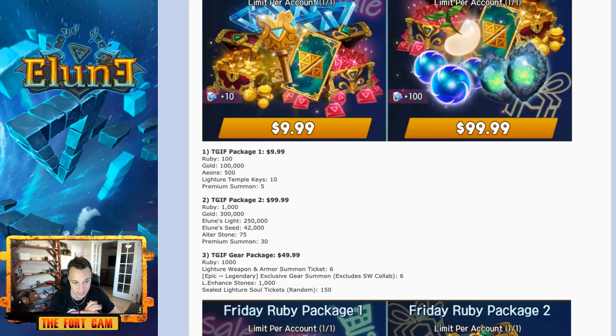Then we have the gear package for $50, which includes 1,000 rubies, six literature weapon and armor summon tickets — I'm pretty sure you'll actually get those gear pieces randomly; I'm hoping the rates are higher for necklaces and boots. You also get six epic-to-legendary exclusive gear summons — that's a lot. I would assume the legendary rate is probably low though. Then 150 random sealed literature soul tickets, which I think are the soul gems — probably a mix of common and uncommon — and 1,000 light enhanced stones.